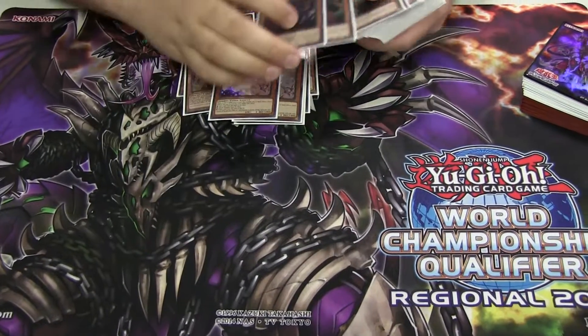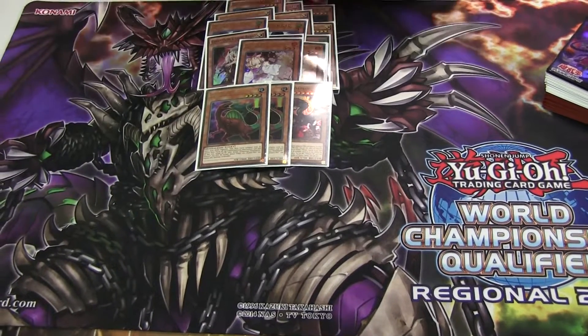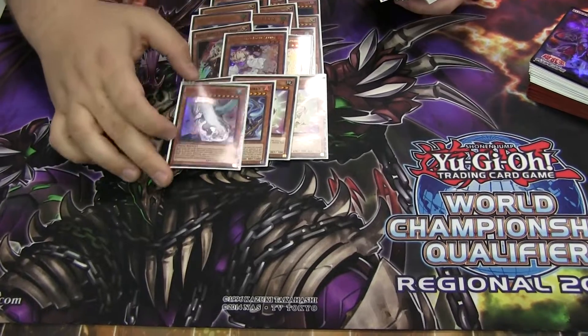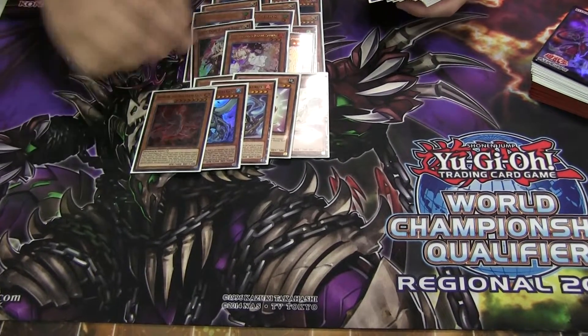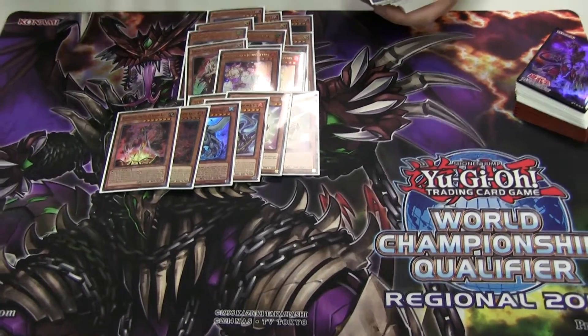Continuing with the monsters: one Overtex, two Giant Rex, two Baby, one Miscellaneous, one Gamma Seal, one Dogaron, one Camongus. Maybe the Kaiju package — came in clutch all day. If you don't break their hand traps and they make their boss monsters, just go ahead and Kaiju over and keep playing.